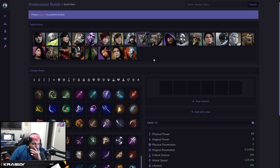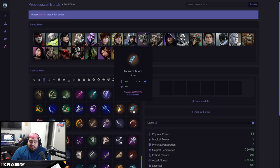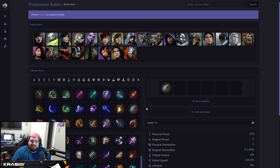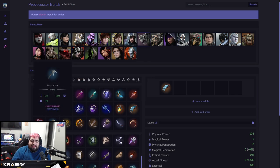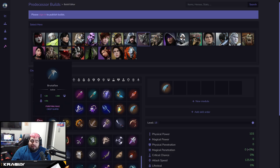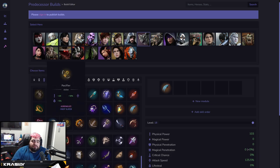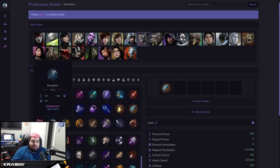For Grux Jungle, I have kind of split builds: you can go Tank Grux or a more damage-focused Bruiser Grux. I'm leaning toward Brutal Axe or Ice Corn Talons depending on preference. If you feel you need a cleanse, Brutal Axe is great. I've also messed with Liberator — it comes with attack speed and lifesteal, which Grux really likes. So consider between Brutal Axe and Liberator for the cleanse-based crest option.